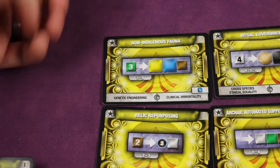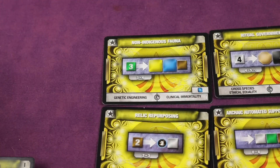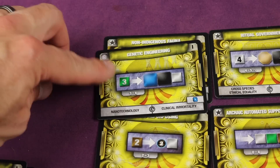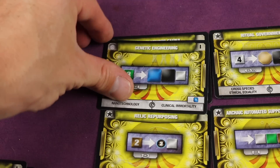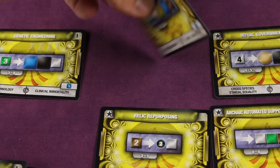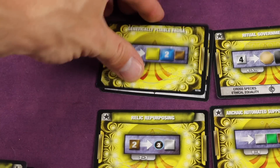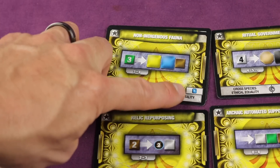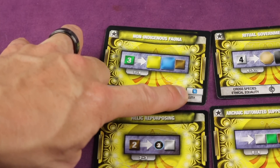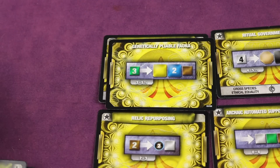You can also upgrade cards using technologies. If a card can use genetic engineering or clinic immortality, you can take that technology card, put it underneath the card you want to upgrade, use it up, and flip that card to upgrade it. It goes from a value of three-to-four up to three-to-five-and-a-half, adding a blue cube to the output. So if a card isn't very useful to you directly, you can use it to build the engine of the cards you really want.